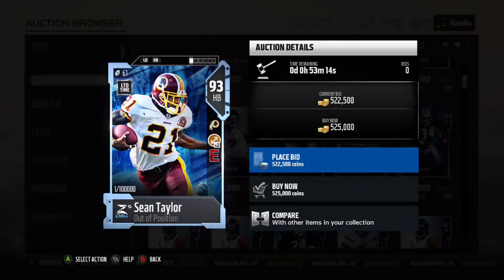What's up everyone, this is Stack O'Cakes and I'm back with another Madden 18 video. This is a video for the new out of position players for today. It is Sean Taylor, 93 halfback.